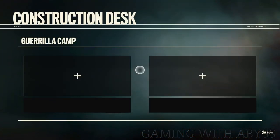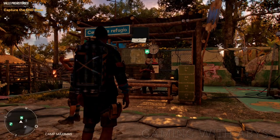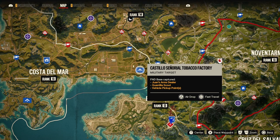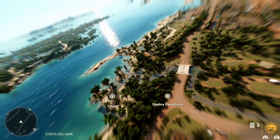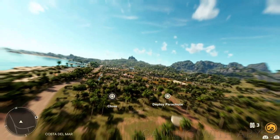Next is the Hideout Network. There are three different camps with three different storylines. Once you get to one of the camps, the very first thing you want to do is go to the foreman and unlock the Hideout Network. This is going to unlock the Wingsuit and Air Drops — extremely important for getting around the map very fast.